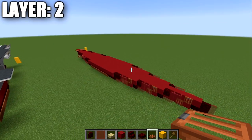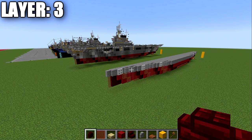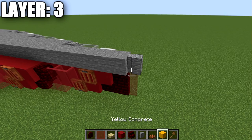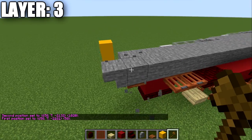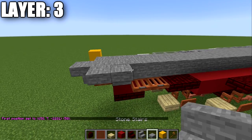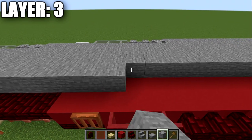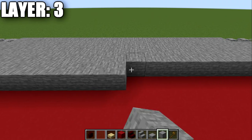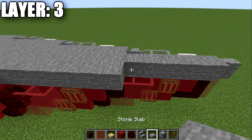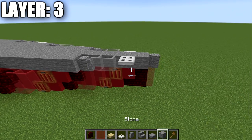Moving into layer three — this is the last layer done half on, half off; after this we'll do both sides together. Start by placing the inside wall on top of the red stained glass pane, then a row of 50 stone blocks down the center of the ship, followed by an upside-down stone stair on the back. Place a stone top slab on the side of that upside-down stair, then 43 stone blocks forward, an inside wall, two light gray stained glass panes, and an iron trapdoor.